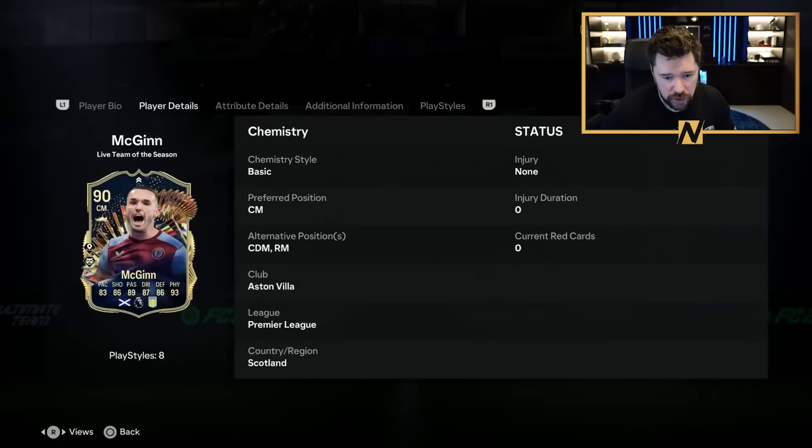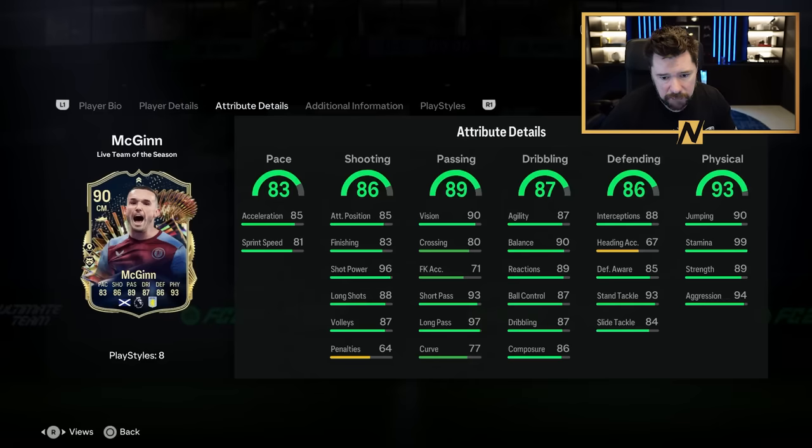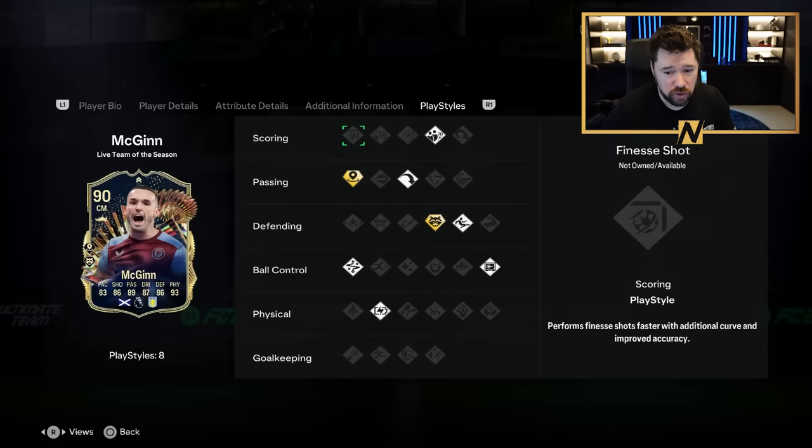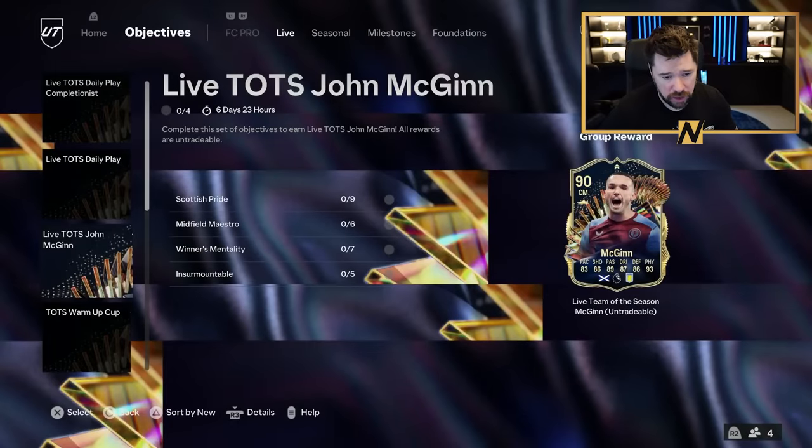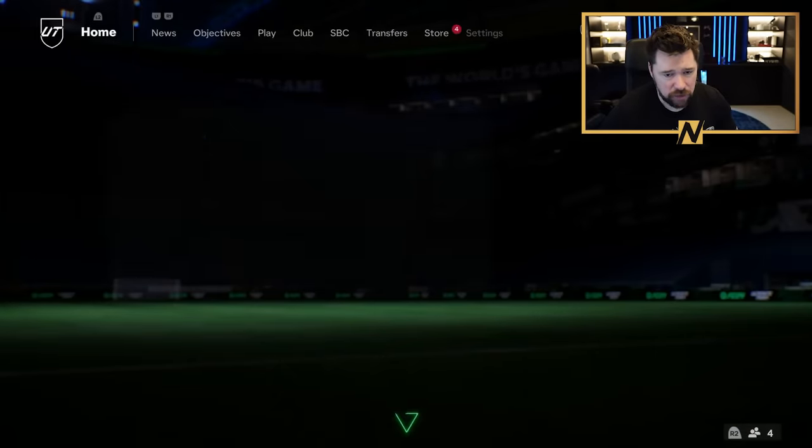McGinn is four-star, four-star — right mid, centre mid and CDM. Really nice passing — great short pass, great long pass, good vision. Decent pace. Great physicals. Decent defending and decent dribbling. Really nice play styles: Relentless, Press Proven, Technical, Slide Tackle, Anticipate Plus, Longborn, Incisive Pass Plus. That's a good card with the possibility of some upgrades as well. Then the Team of the Season daily play and daily play completionist — nothing in milestones. So one objective to go for.